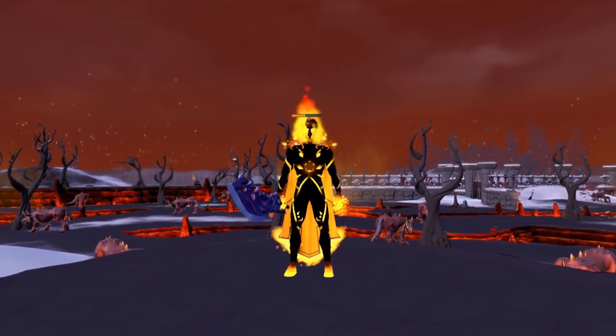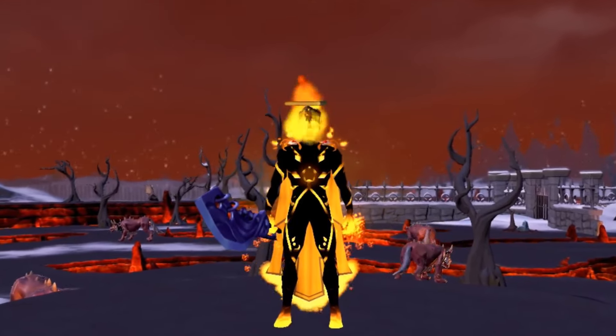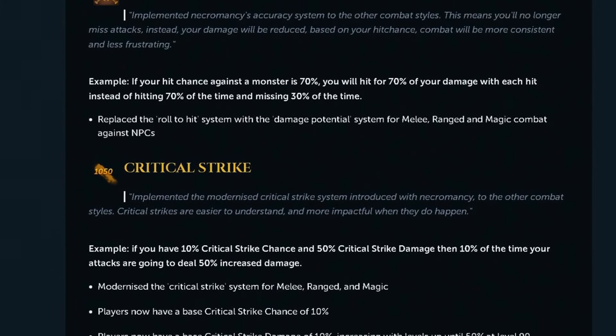A new era of AFK PVM has just entered the game. The combat update has introduced three big changes that specifically alter AFKing metas: Damage Squish, Hit Cap Increase, and the Equilibrium Aura.